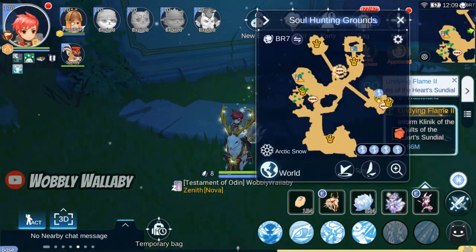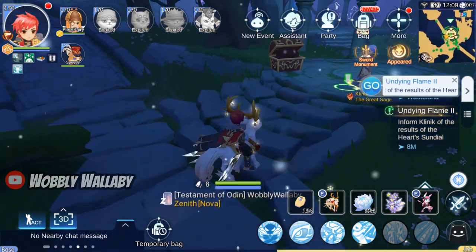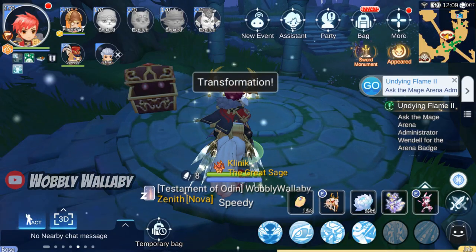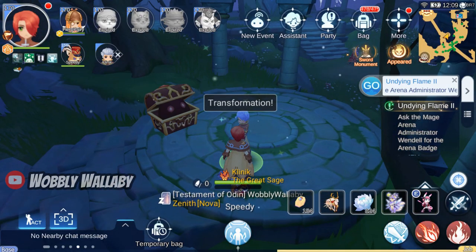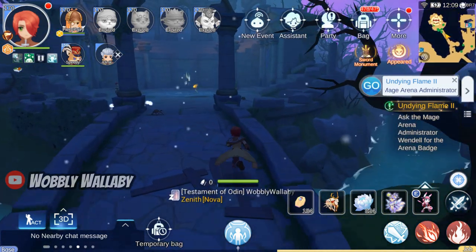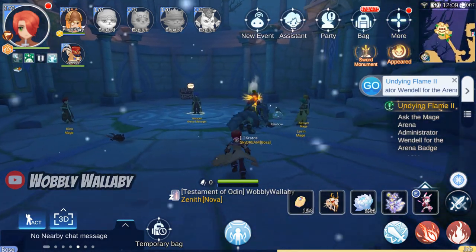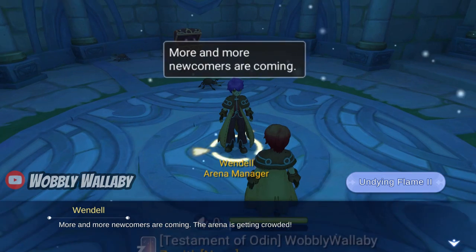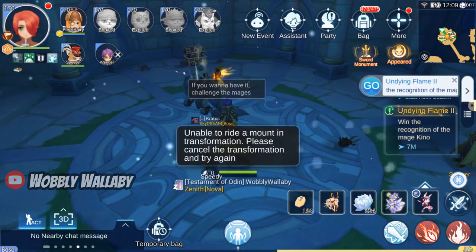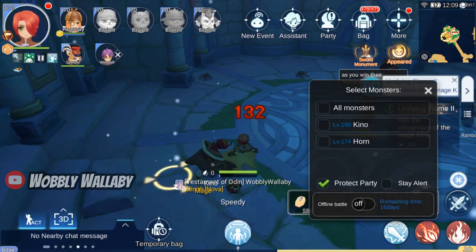Go back to Klinik, and I skip some of the walking. I get transformed into a guy this time. I go to the top of the map and talk with Wendo. We have to defeat mages. First, you'll fight Kino, with the world's slowest casting fireball.